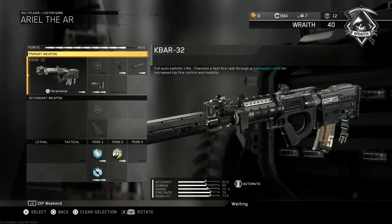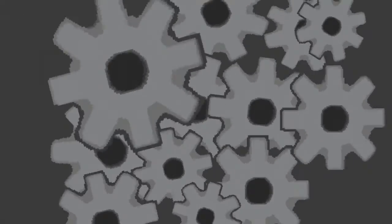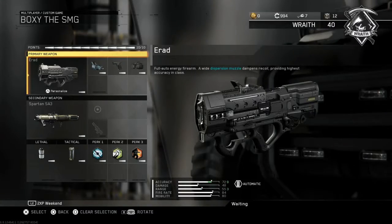Now we're done with the assault rifles. One more thing — at the very top you'll see nine out of ten of the Pick 10 system used. Feel free to use that last slot on whatever you want: a red dot sight, secondary, tactical, or lethal grenade — whatever makes you comfortable. Now let's move on to the submachine guns.